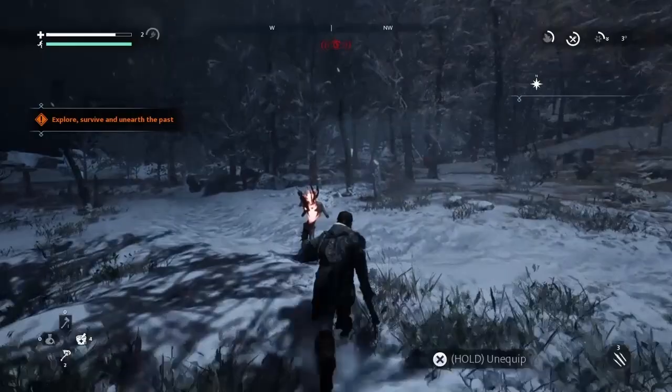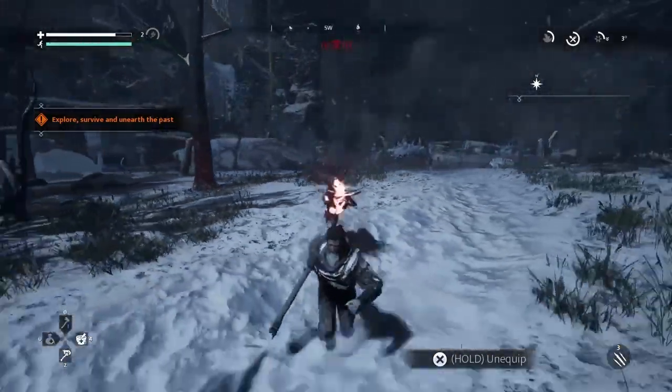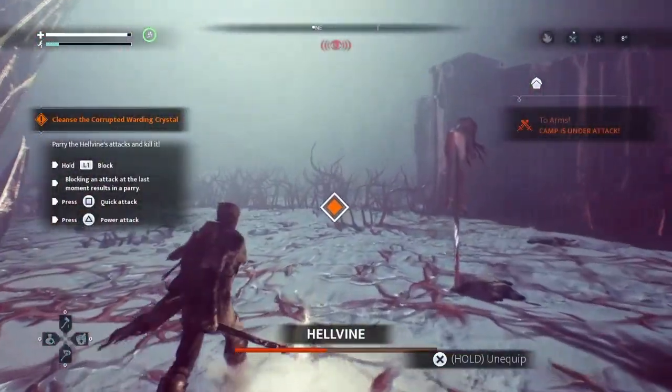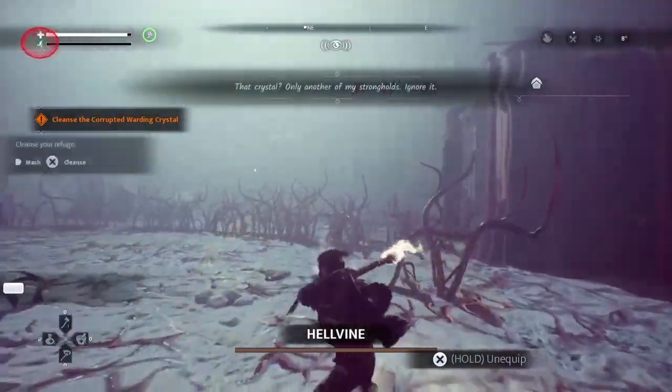For Spitters, use the heavy attack until weakened, then run away and let them explode if you have enough stamina. Or you can just evade Spitters altogether to minimize damage. For Hellvines, just mash the light attack button when they charge at you from underground to eliminate them fast.